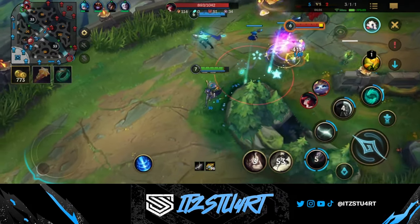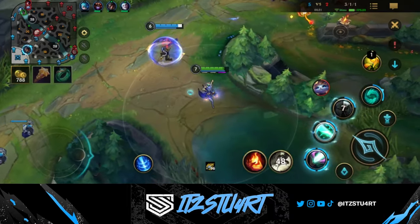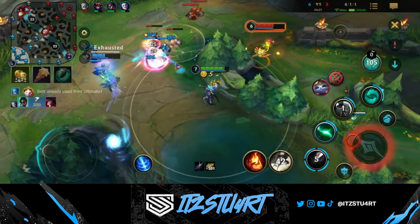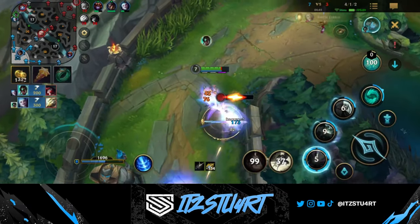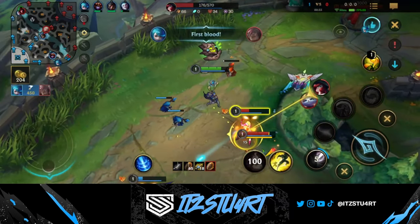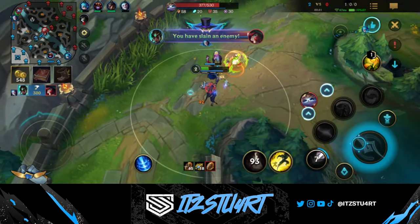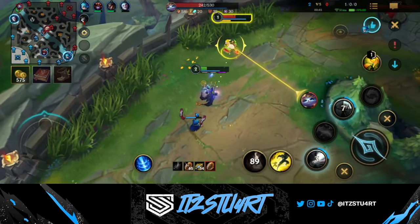Last but not least, in the support role we have the Enlightened One, Karma. Karma defies the usual support expectations — most of the time you think of a support as a tank with a lot of shielding, but Karma is the complete opposite. She's a champion you can carry games with in the support role, with a crazy amount of burst damage, a lot of mobility, and some shielding and crowd control in teamfights. Her big power comes from her empowered abilities.